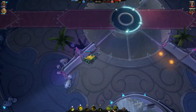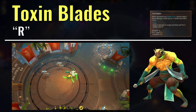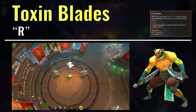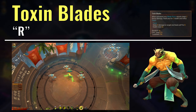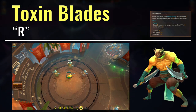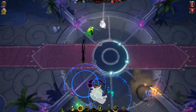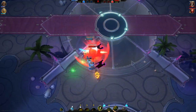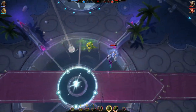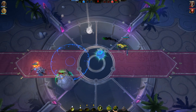Those were all of Kroak's abilities that don't require energy; now let us move on to those which do. Kroak's R ability is called Toxin Blades, and this ability puts a buff on Kroak for 25 energy that makes his Mouse 1 attacks hurt more and puts the toxin debuff on enemies hit by those attacks. The buff lasts for several seconds, and it is a pretty good way of putting out even more burst damage if you expect to be able to hit an enemy a couple of times. The best time to use it is just after stunning an enemy so that you can get at least a few hits in.